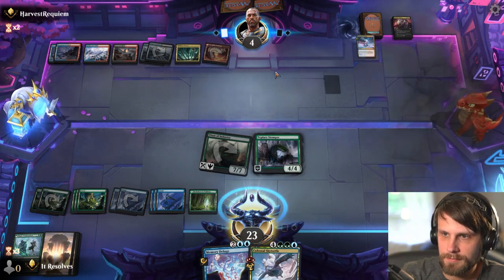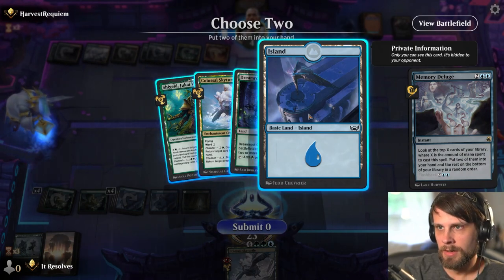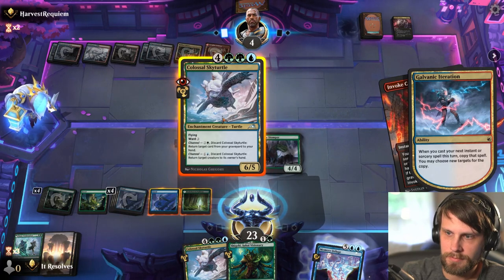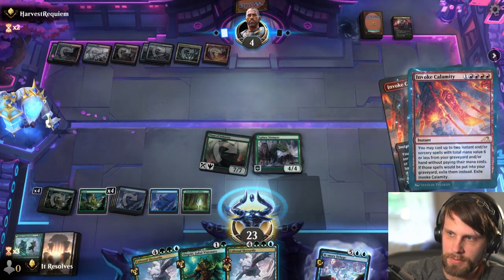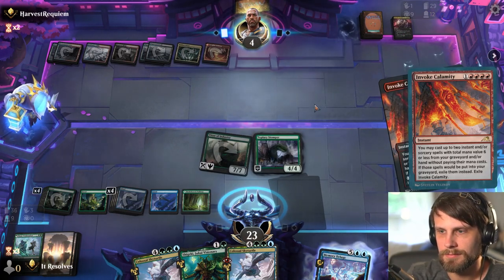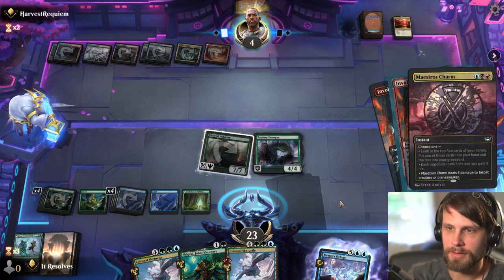Basically, we're forcing them into a position to deal with everything. Let's go ahead and Memory Deluge here — put two into our hand. I'll take that and this one. Let's wait for them to do their thing, see how it goes. I think the safe play is going to be to Colossal Sky Turtle on the Titan of Industry — dealing five damage to the Titan, but they're investing a lot of mana into doing this, which is great.